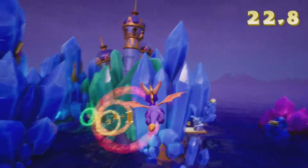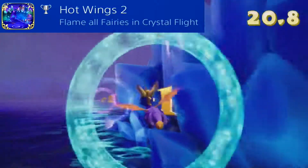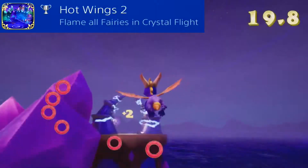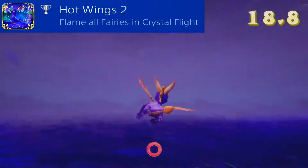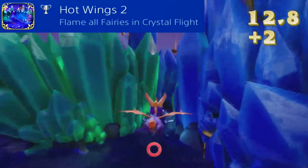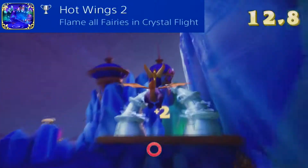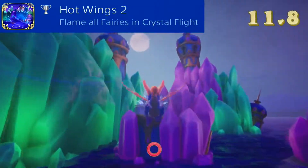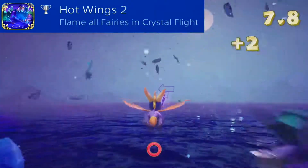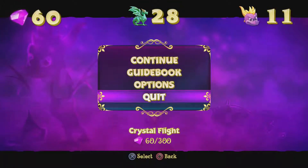Up next we have Crystal Flight, and this is the trophy 'Hot Winds 2'. Just like Hot Winds 1, all you have to do is flame all of the fairies. There are only two fairies in this level, as opposed to the last one which had three. To get to the fairies, just go through the rings and the first arch - there's a fairy. Then come through the arches to get your second fairy. There are only two fairies in that level, so it's a very simple, very quick, very easy trophy to get.